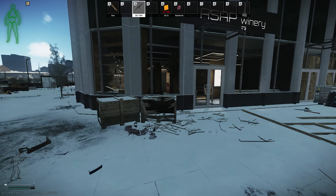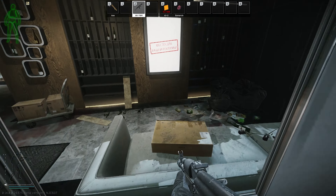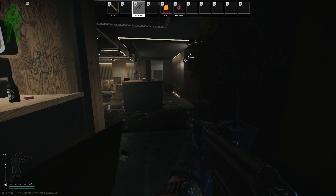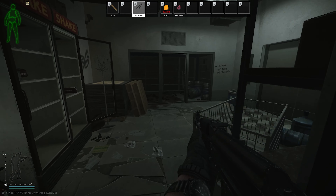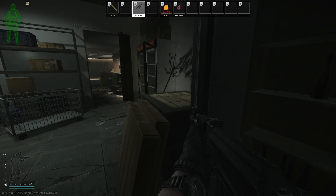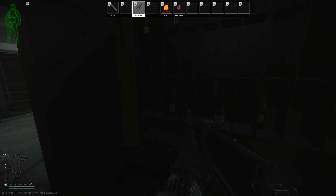Once you go in, you'll get the quest signifier for finding the actual wine store. The wine can spawn on these shelves here, on these shelves here, and in this fridge. It's a wine bottle — you'll find plenty of vodka spawns too, but the wine sticks out a little bit more.